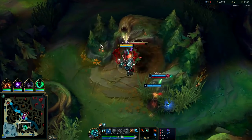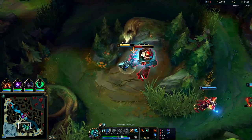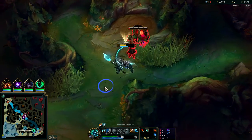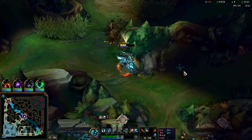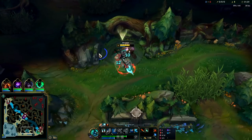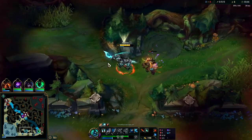Hecarim is not in the strongest spot right now by any means - even running him with Conqueror he can struggle to solo a lot of junglers like Trundle, Evelynn, Master Yi, Warwick, Zed, Lee Sin, Graves, all that fun stuff. So if you're playing Hecarim, you're picking him because you like his aesthetic or because you like his ganks - you're not picking him for raw 1v1 potential because it's just not there. If you want to boost his 1v1 potential, take Conqueror and Ignite and it will help, but it's not a cure-all.